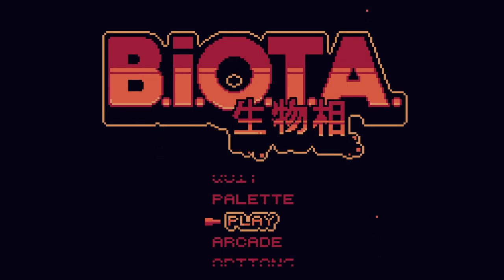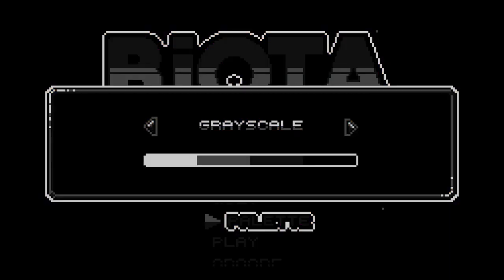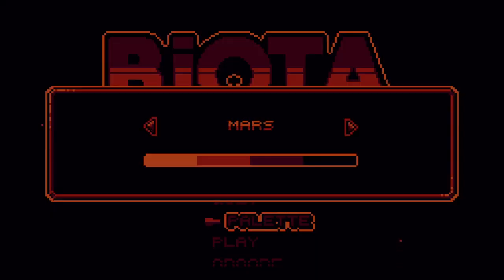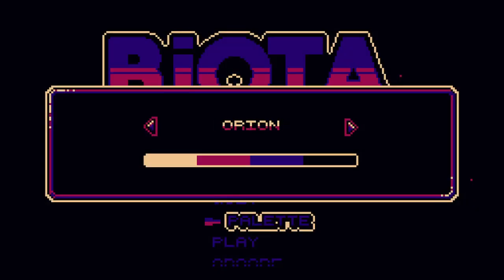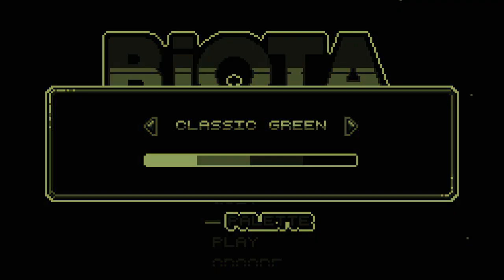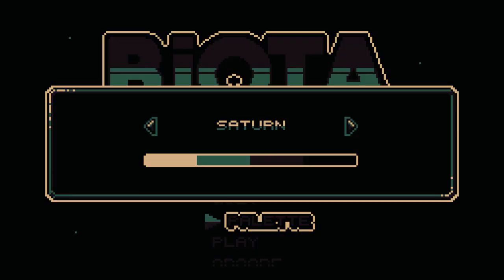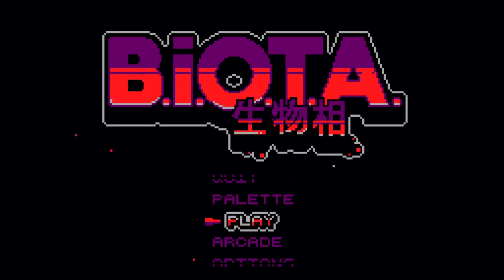It's got an old school aesthetic - you can even change the palette here. Options include Gemini, Wave, Grayscale, 90s, Mercury, Venus, Camo, Saturn, Orion, and Acid. Some of these are eye-searingly good. Trying to think of what would be the easiest on the eyes - I kind of like Wave, let's go with Wave for a bit. I even got an achievement for that.